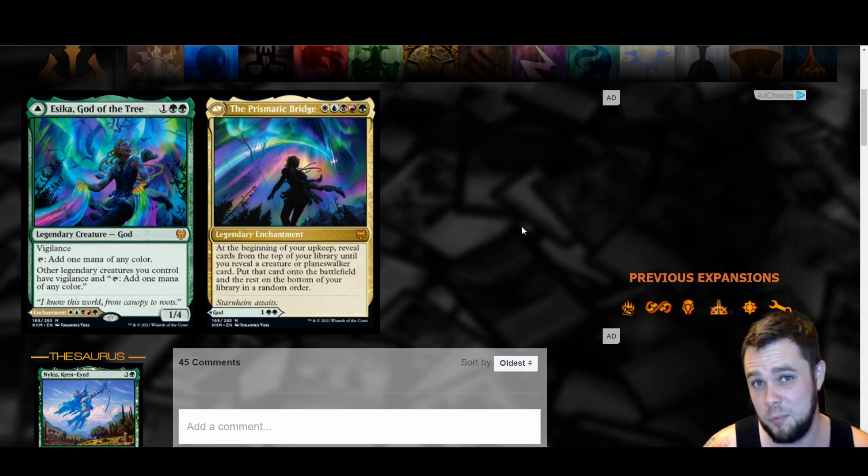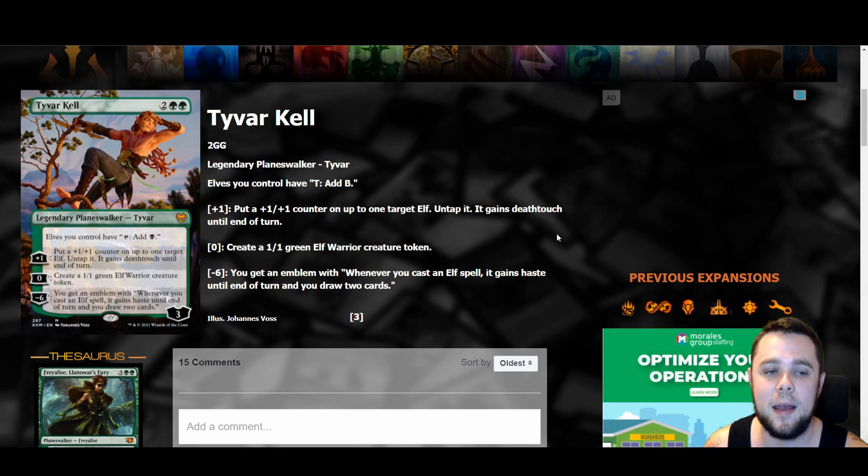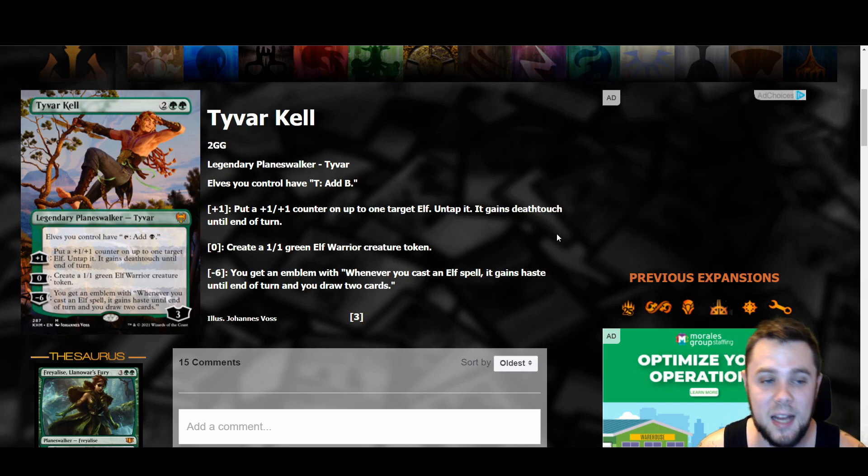We got a new planeswalker — Tyvar Kell. This is a four mana planeswalker with a static ability where elves you control can tap to add black mana, which is interesting that it's black and not green. Plus one: put a plus one plus one counter on up to one target elf, untap it, and it gains deathtouch until end of turn. Zero: create a one-one elf warrior token. Minus six: get an emblem where whenever you cast an elf spell, it gains haste and you draw two cards. Even in a dedicated elf deck, I just don't think this card is super good.